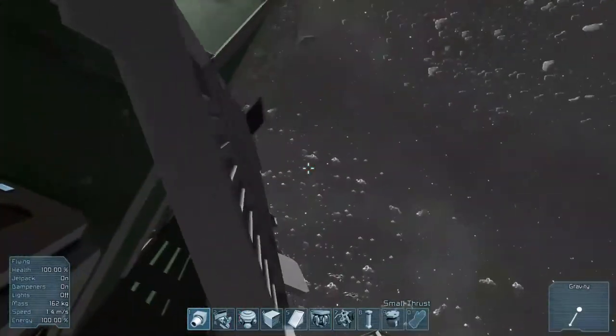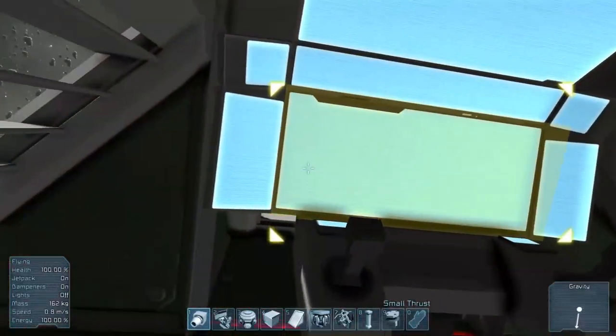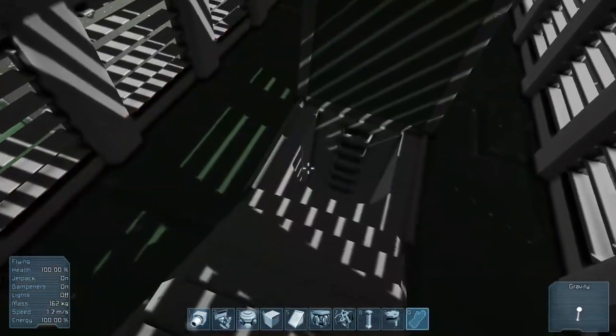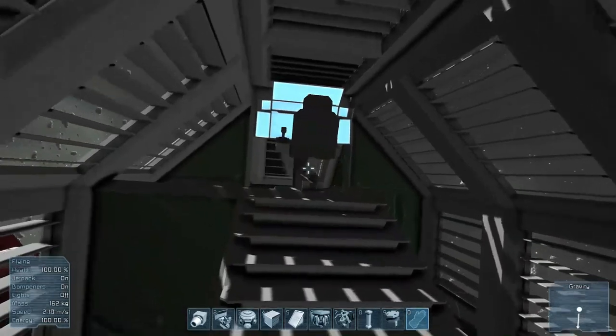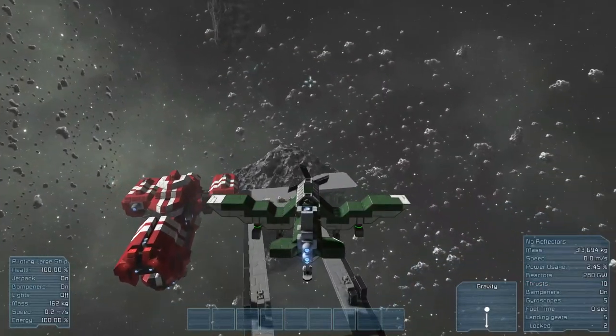We've also got a small reactor in the back here, and you can easily gain access to the rotor. I've turned the rotor on and that's driving the propeller — that's the four-bladed propeller, by the way. I know it looks kind of weird on the Junkers but that's what it is. We've also got a staircase down here so you can just jump on in if you choose to.